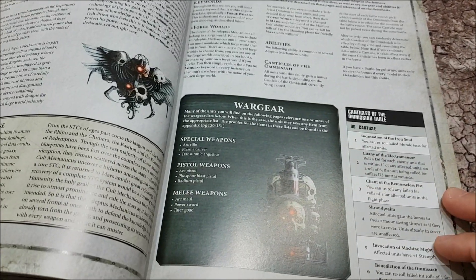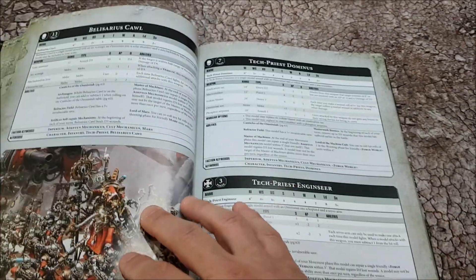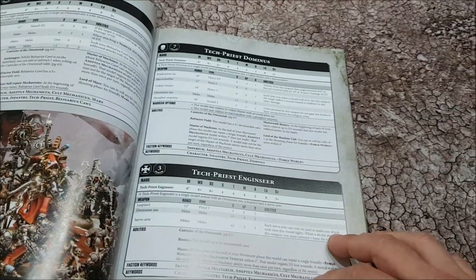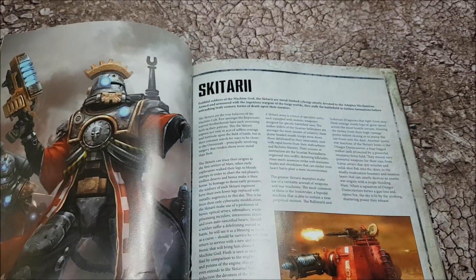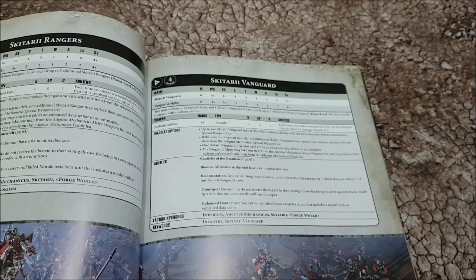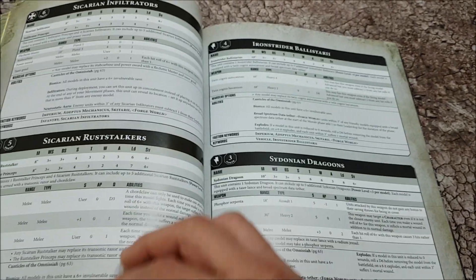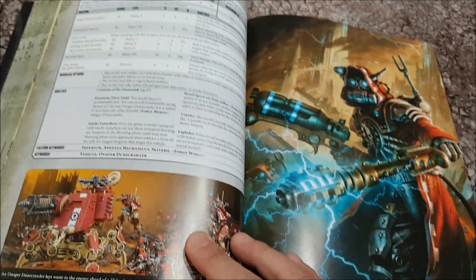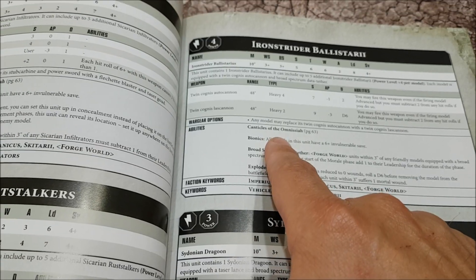Not very many war gear options. One little page of fluff on Cult Mech, and then not very many units. Cawl is around 250 points now - he's always a beast. Then Priests, Servitors, and Castellan Robots with a long line of abilities. There's a page of fluff on Skitarii but no Doctrina Imperatives - instead it talks about Bionics, and Skitarii having a six-up invulnerable save. Rangers and Vanguard now get Canticles of the Omnissiah instead of Doctrina Imperatives.